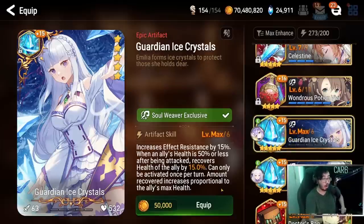Last but not least — and this is a limited artifact, so apologies if you missed out — Amelia's Guardian Ice Crystals is absolutely insane. The next time it comes around you have to get one. The increased effect resist is really nice for any soul weaver, and even though 15% at plus 15 may not seem like a lot compared to Rod of Amulis, the way it works is why it's so valuable. The 50% or less out-of-turn activation — once per turn — in an actual PvP match it is so nice to interrupt your opponents from securing a kill, plus it gives bonus healing on top of the increased ER. It's good on pretty much any soul weaver.